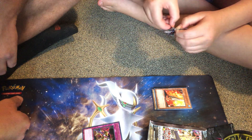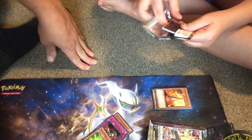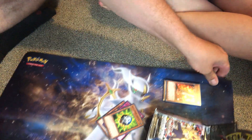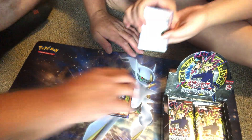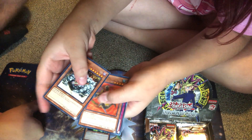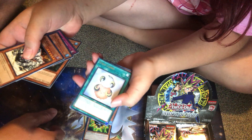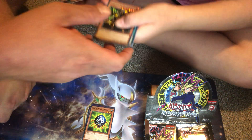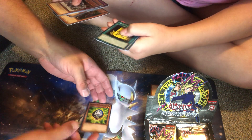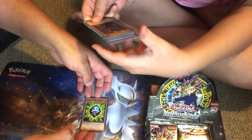Go ahead Addie, pull from either side. So we got Ryu Kokki, Lord Poison, A Hero Emerges — that's a cool card — Dawn Turtle, Scapegoat, and wow — Invader of Darkness, Secret Rare! That's a secret rare, yep, you got one of those. That unfortunately means I will not be pulling a Chaos Emperor Dragon from this box, but it is cool to see.